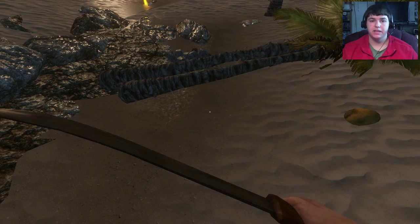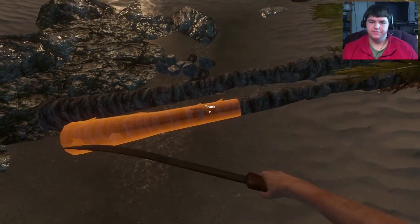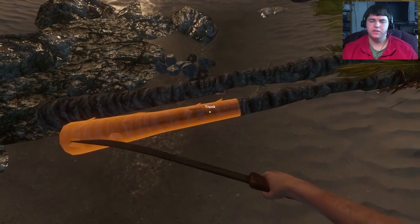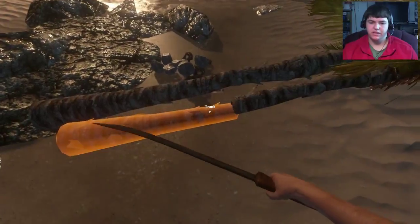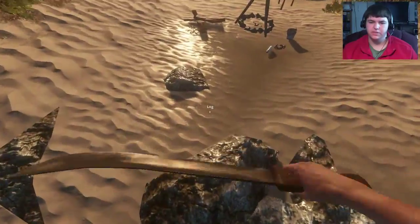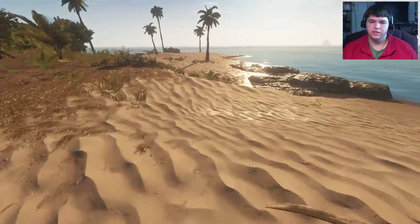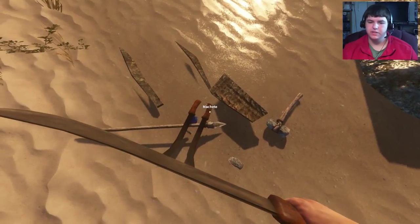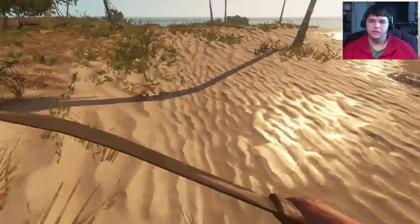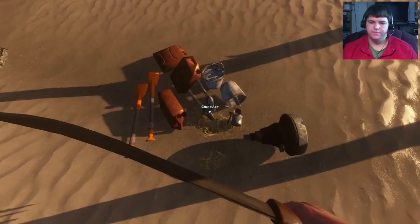Hey guys, what's up, welcome back to Stranded Deep. Today we're going to be focusing on building and other stuff. Unfortunately all of our wood got deleted once we exited the game. Everything else is intact I think. We should go check - we had our wood around here and now it's all gone. I've got all our inventory still. Our motor parts are still fine though.